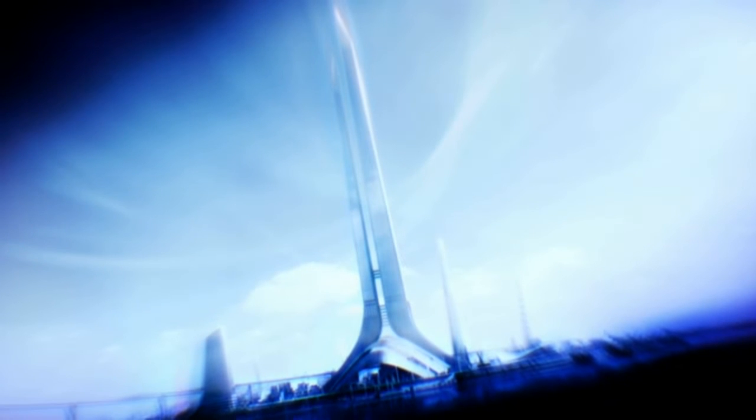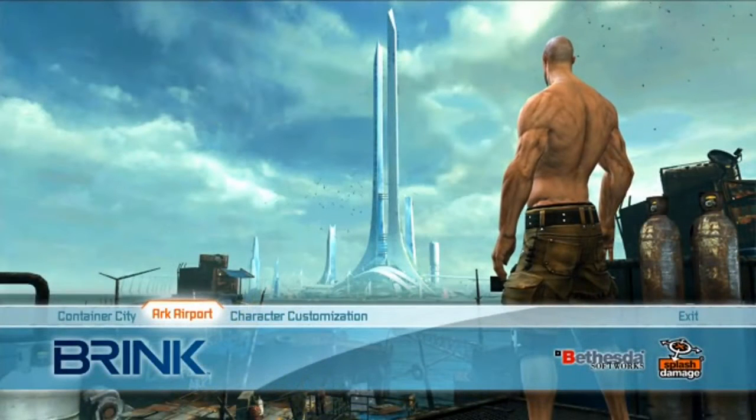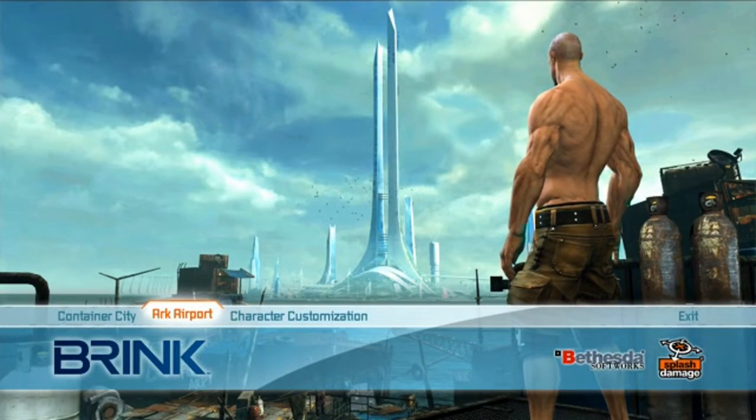Brink takes place on the Ark, an immense artificial floating city at sea built as part of a contemporary green vision, but now existing in 2045. Having lost contact about 20 years beforehand with the rest of the Earth, it exists in complete isolation, with what were originally sustainable resources now in limited supply. The result is that competing social factions have been thrown into an isolated and horrific conflict.